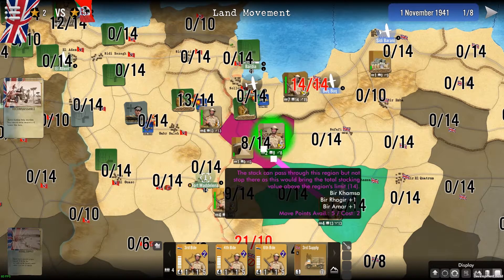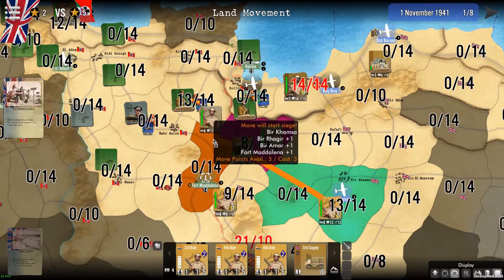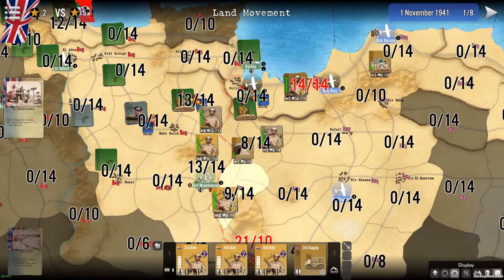I can try to go further — for example here, the purple shows that I can go through this region but not stop, because I have 13 stacking points with my selected group plus 8 already in place, which is more than the region allows. But I can cross through it and start a battle further on.